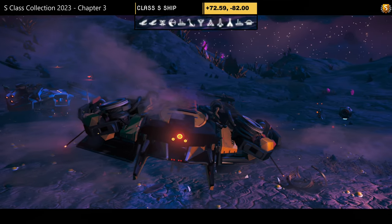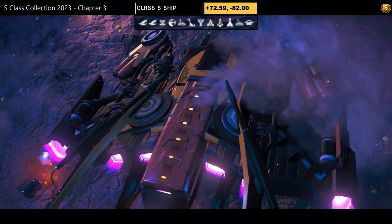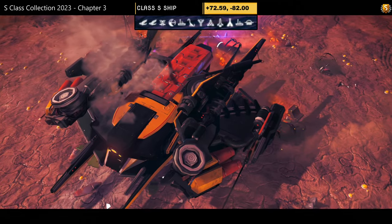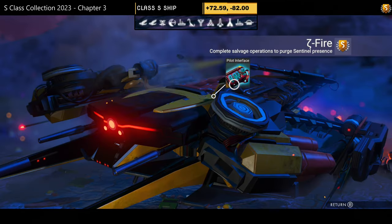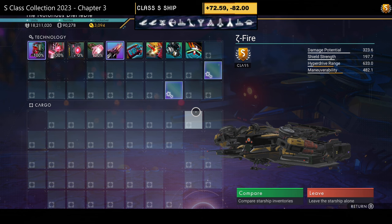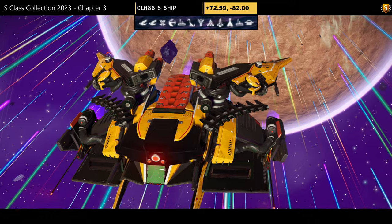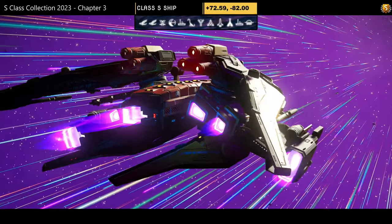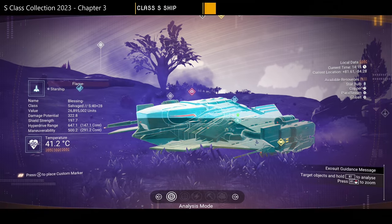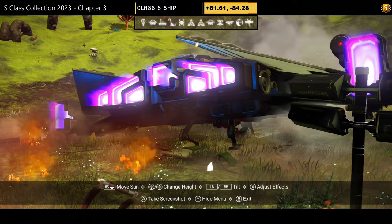S-class number eight — color scheme: yellow, red, and black, dragonfly style with extended thrusters on the wings and extensions on the bottom. Unfortunately the dragonfly wings are not full width — that lets it down. Supercharged slots: two on the right, one in the middle, one on the left. Still a great ship — looks fantastic in the air. Only thing that could be better is thicker full-width dragonfly wings.